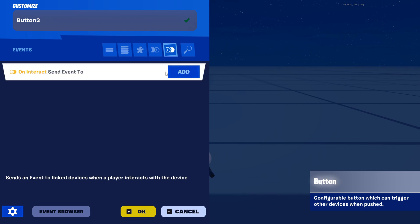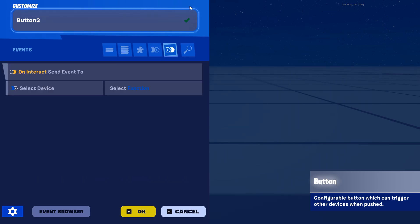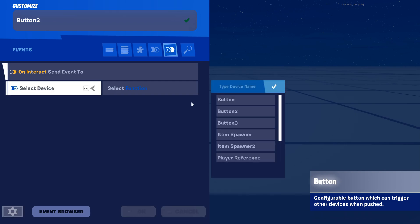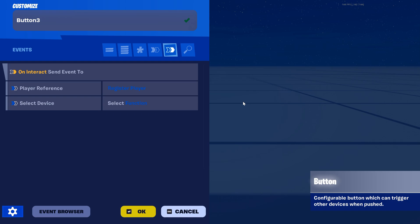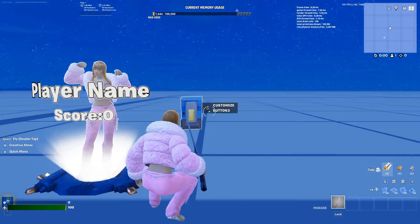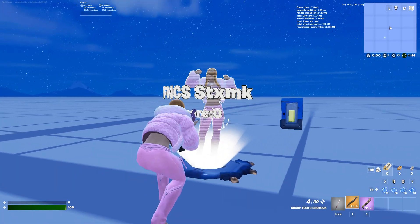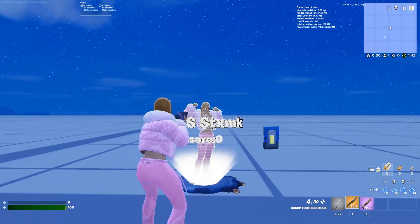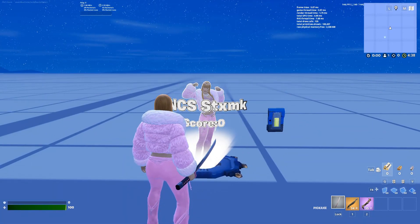Then you're going to have to click on customize button. Go to the last one on interact, send to — click on select, select device player reference, register player. Click okay. As you guys can see in my game now, if I click on interact I'm going to have my score right here. So if I kill anybody or my friends kill me, their scores are going to show up over here. If this video helped, make sure you like, subscribe and leave a comment down below — thank you for watching.